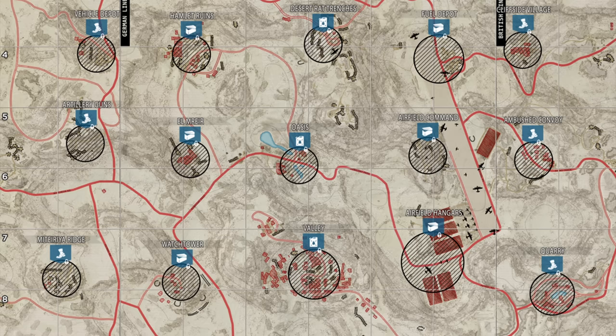Now the two maps we're getting. We know El Alamein is one of them — here is the overview map. It looks like we're getting a lot of different variations in terrain level, with quite a bit of hilly areas and a point down in the valley. There's an airfield with hangars that a lot of people are going to want to fight over, and a big airstrip towards the British lines as well. I think this could be quite an interesting map.